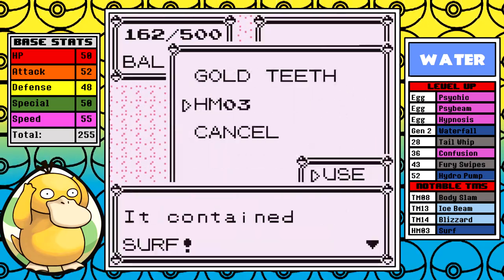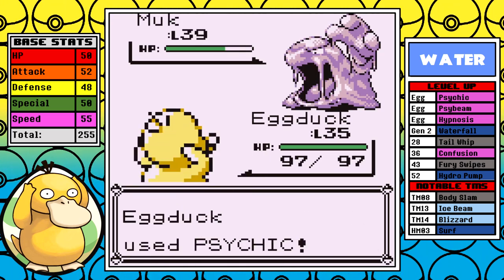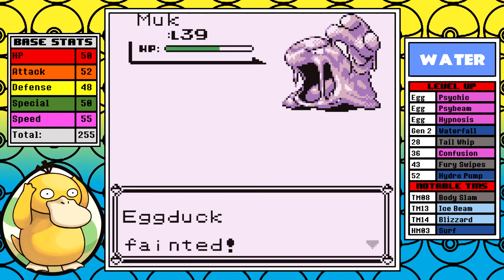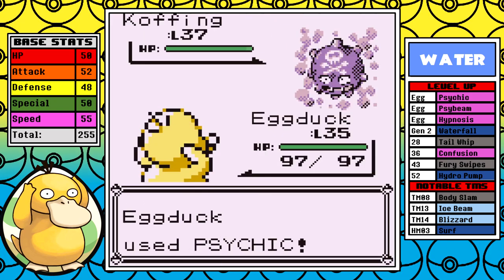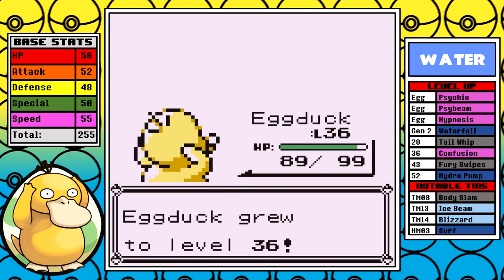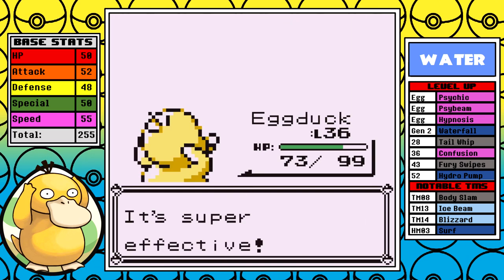I head down to Fuchsia to pick up the last HMs of the run and scoop up some more money. Surf is a nice upgrade from Waterfall. Then I decide to go straight to Koga — I have Psychic, so how bad could it really be? It starts off well, but just look at this critical hit Sludge that takes me from 100 health down to nothing. That's evidence that Psyduck just doesn't have the stats to comfortably be under-leveled for fights like this. Hypnosis is the world's greatest equalizer. If I can just get the Muk and eventually the Weezing to take a little nap, I can hit them with Psychics and take the fight.